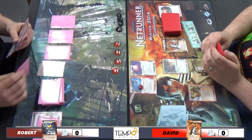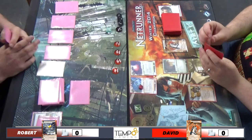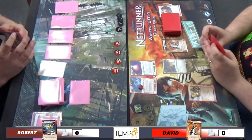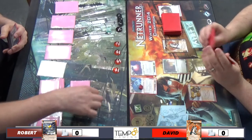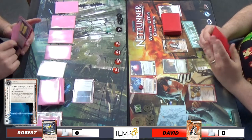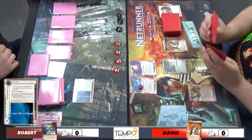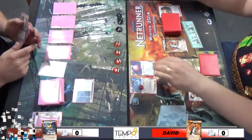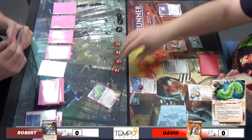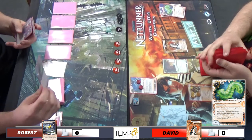So installing more - farming more remotes. What are you thinking about those remotes? Could be anything - could be Snares, could be Psychic Fields. Here we go with the Yagura. I'm pretty sure I'm gonna burn my SMC to get the Parasite idea. Killed it off straight away - getting rid of that, just keeping the pressure up. You don't want to continuously run through Yagura.